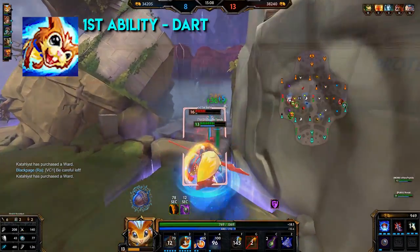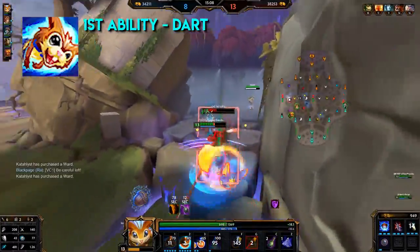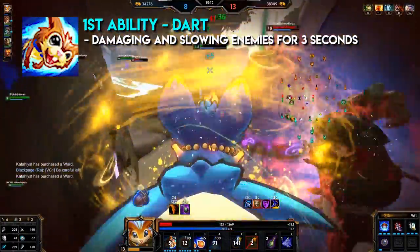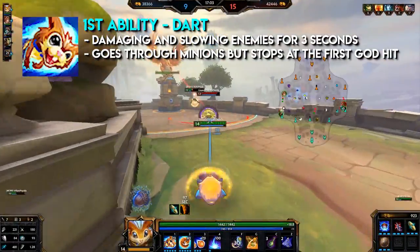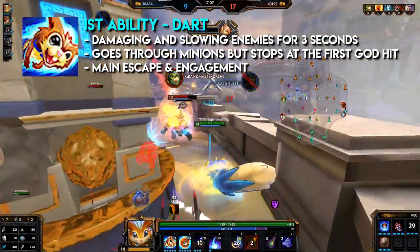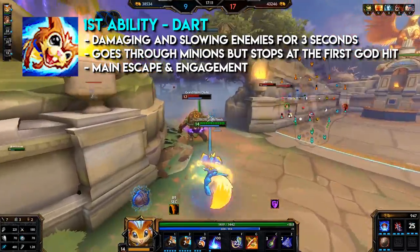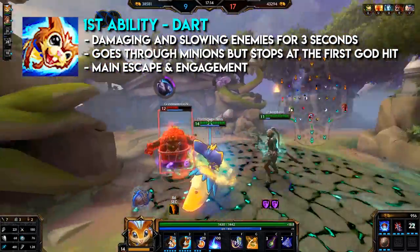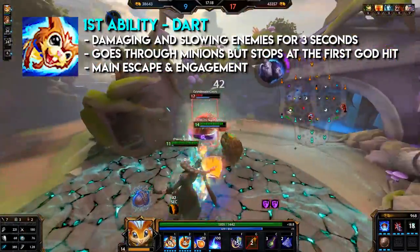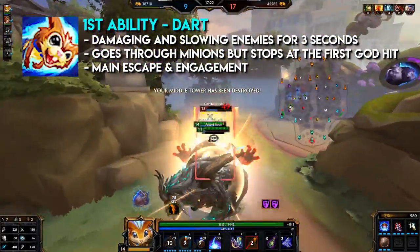Rat's first ability, Dart, is a dash ability. Rat dashes forward, damaging and slowing enemies for three seconds. The dash will go through minions but stops at the first god hit. This ability is his main escape and engagement. It's really nice to use on enemies as the slow helps you stick on them, but do keep in mind you are putting yourself at risk. If you're concerned about using this as an engagement, have your ultimate up as a backup escape.